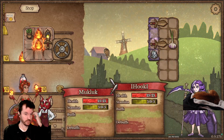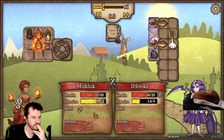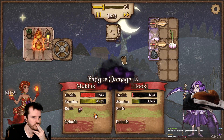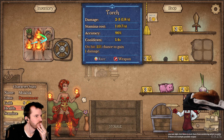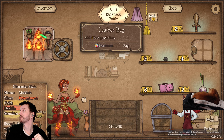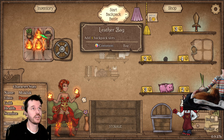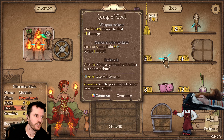There we go — should be undefeatable. Let's see what happens with that. Now it's a torch — on hit 25% chance to gain one damage. You can right-click on items to lock them from combining, which is useful if there are multiple possible recipes.